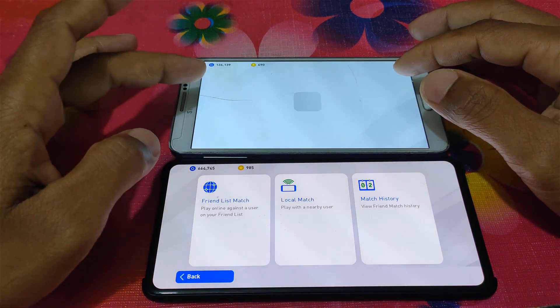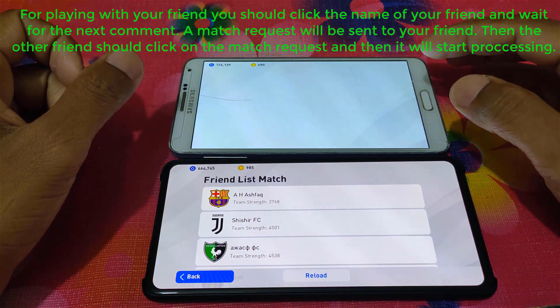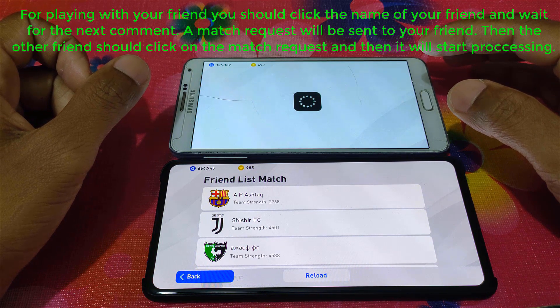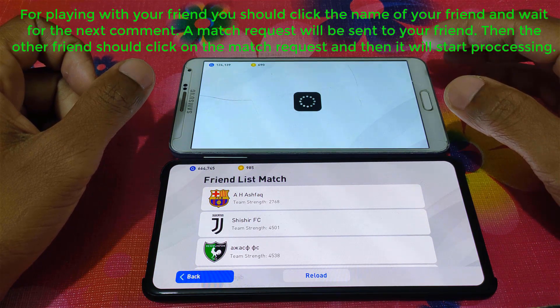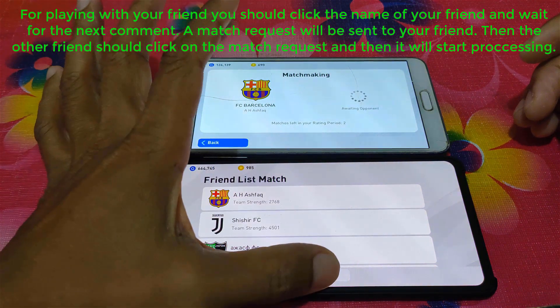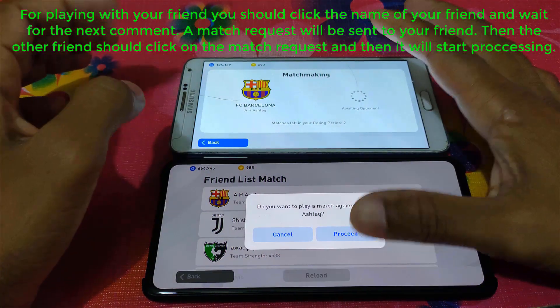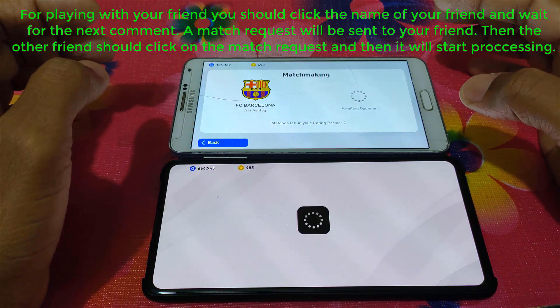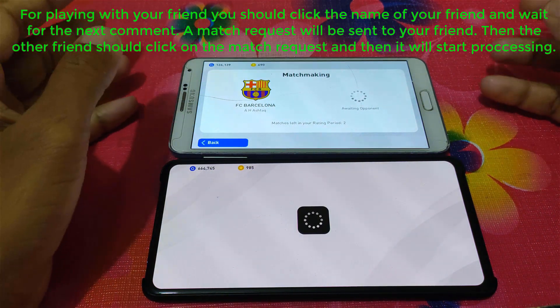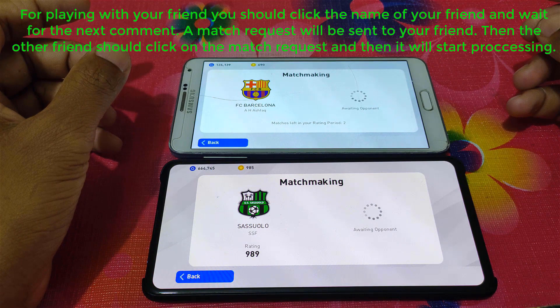When selecting Friend Match, you can see there is a friend list — those friends already in your friend list. You can play with them. You can see SSF is already in my friend list. When you select your friend, your friend gets a match request. After I selected SSF, he got a match request. Just click on it and click Proceed.